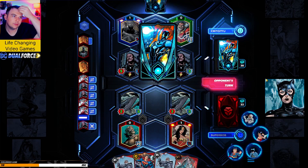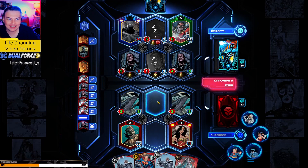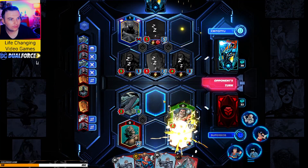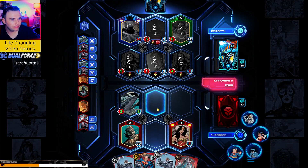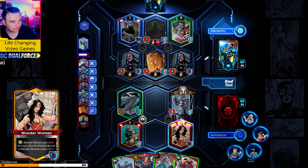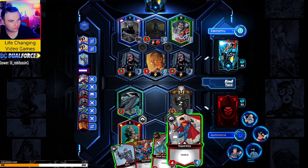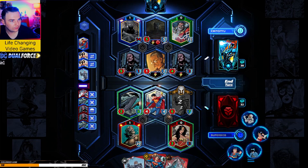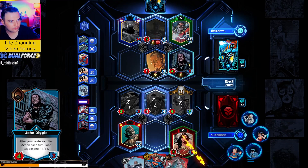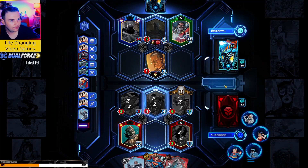Lucius Fox — uh-oh. And they got the Thomas Wayne Flashpoint Batman in the back. Let's see what CritCityJay does here. Brutal. I think we'll go with the Guard first. And theoretically we could go with two Guards, but I don't know if that's overkill. Maybe we'll go with the Shield for now. Let's take this guy out. We'll take four damage.